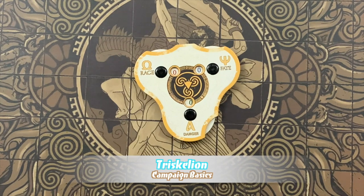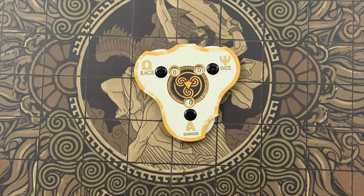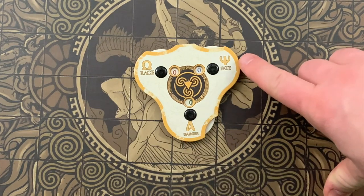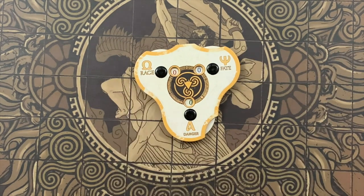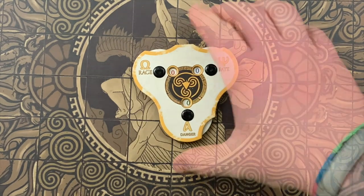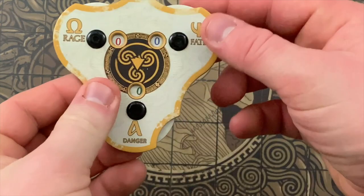The triskelion is the heart of Aeon Trespass Odyssey and the key component of its inverted combat paradigm. It's a triple dial representing the union of mortal, divine, and titan: mortal is represented by danger, divine by fate, and titan by rage. These elements make the junction between Argonauts and Titans possible. Unlike skills, these three stats are always in flux — mainly used in battles, but you may also gain or lose them during adventures and other parts of the voyage phase. After a battle, triskelion stats are always reset to zero.